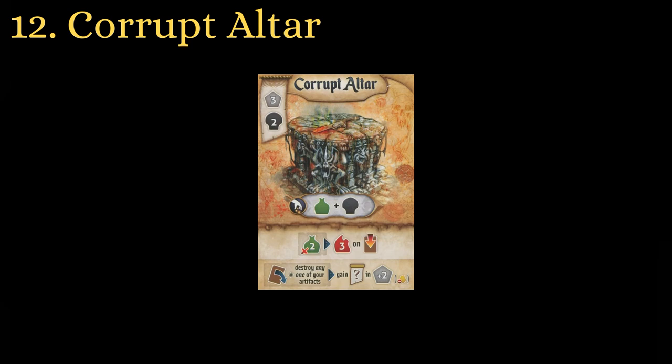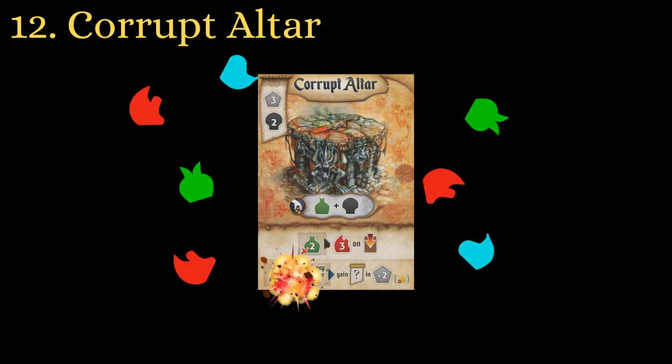Corrupt Altar is the ultimate resource production card, and one a lot of people undervalue. As well as giving flat production, it has a resource gain ability that doesn't need to be tapped, and it's the only card in the game that can destroy itself. The upfront cost of 5 resources is much more bearable knowing you can destroy it in the last round and get 7 back.